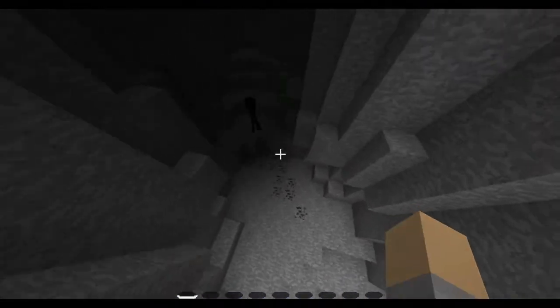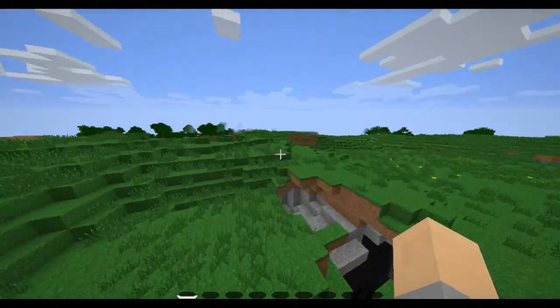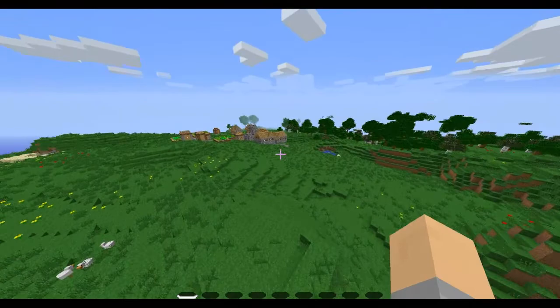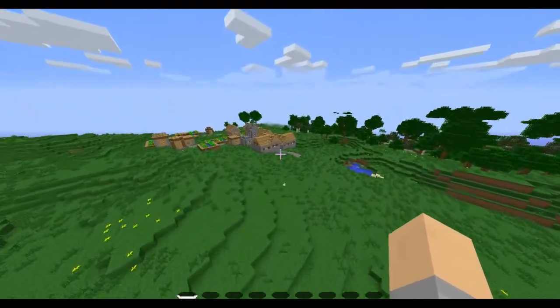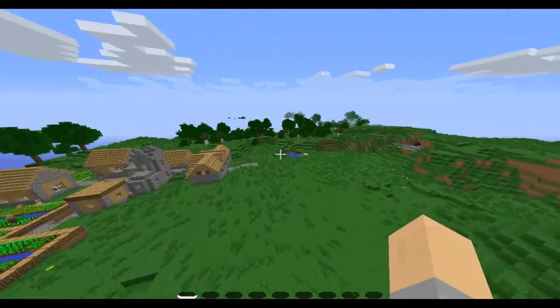There's lots of stuff in the ravine — lots of ores, iron, coal. I've played this in a survival world for a bit, and just over here by the village, if you dig straight down, you'll find a mine shaft.